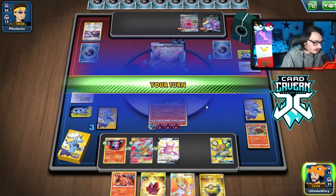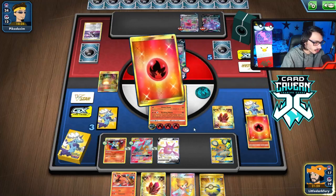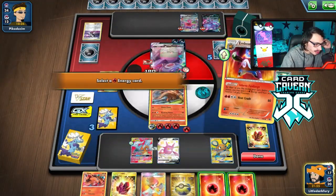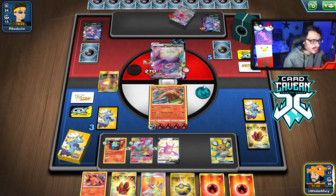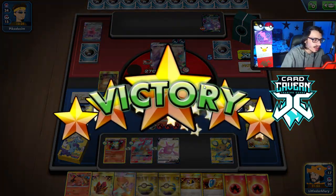We take it! The Heatmor snipe on Gengar for the win — the deck put in a lot of work. It ain't the Reshizard show, it's the Heatmor show. We'll take that dub.